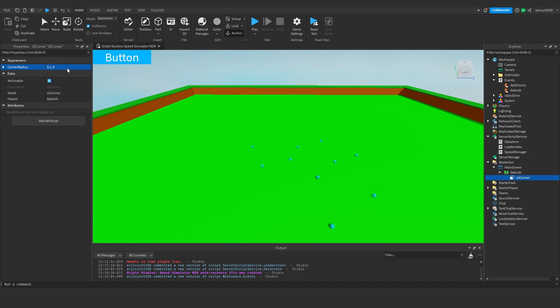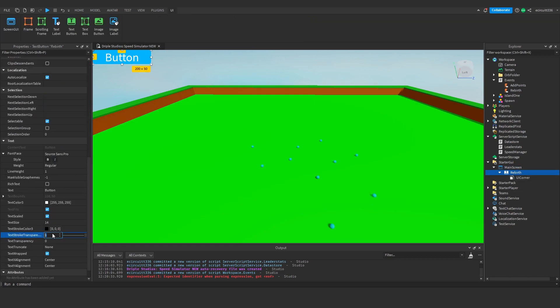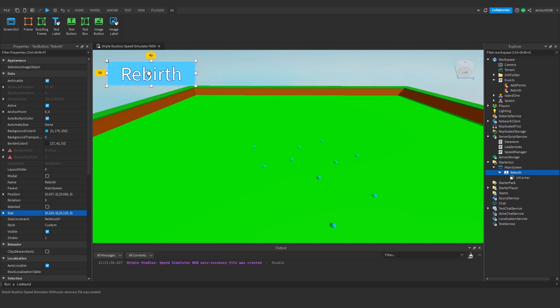I'll set the UI Corner radius to about 0.20 to give it a rounded edge. I'll also set text stroke transparency to zero and change the stroke color to dark blue. I'll change the button text to say 'Rebirth' — though we'll change it in a script anyway, it just makes it look nicer while we're designing it. I'll play around with the size; I'm going to try 0.225, 0, 0.125, 0.